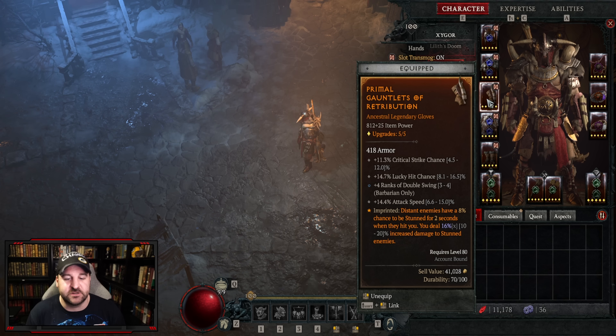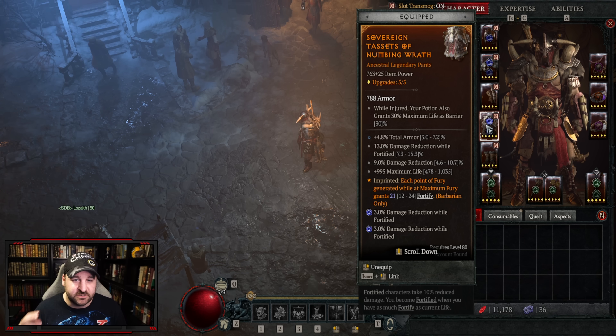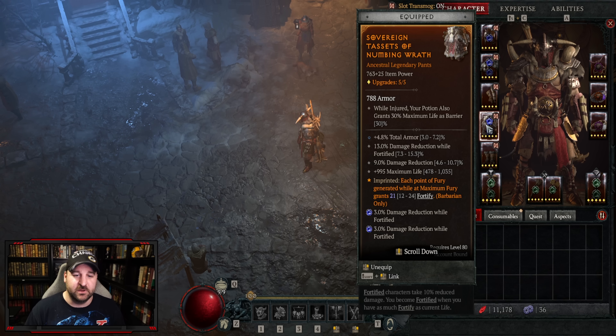I got 16%, it can go up to 20. For the pants, we want another mitigation piece — armor, damage reduction while fortified, damage reduction max life, damage reduction while close are all good. It's imprinted with numbing wrath, which gives fortify for each fury generated at maximum fury. You're going to go off the charts with fury generation.